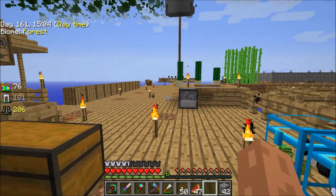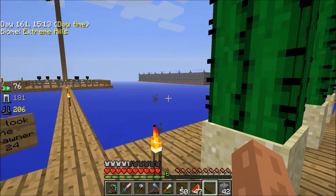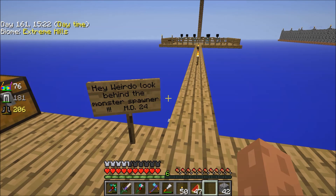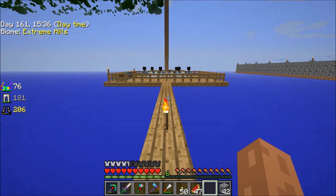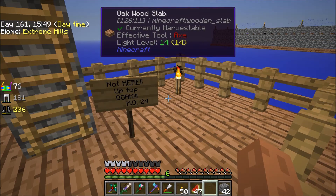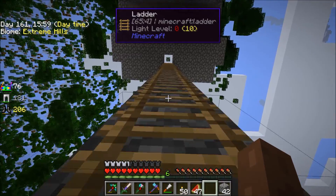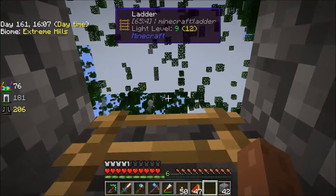I should go take a look at my Magic Crops farm. What is this? I don't remember this sign being here. 'Hey weirdo, look behind the monster spawner!' MD24. MD24? Look behind the monster spawner! What's behind the monster spawner? There's another sign here — 'Not here, up top, dork!' MD24. What is this?